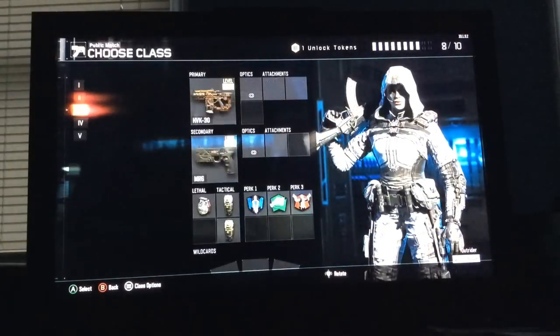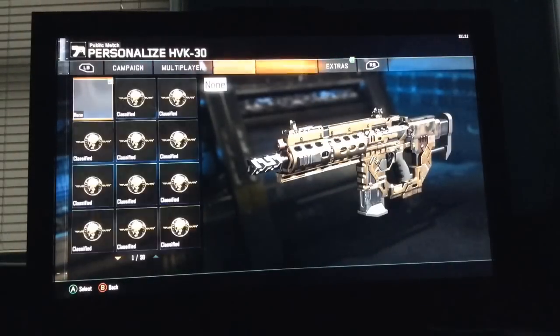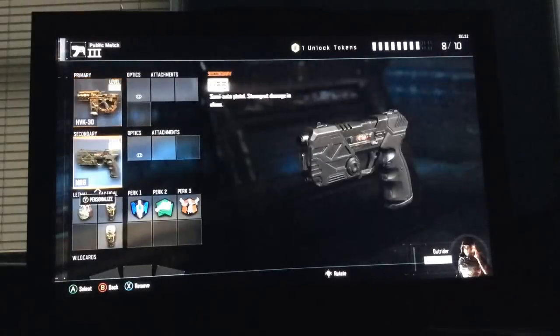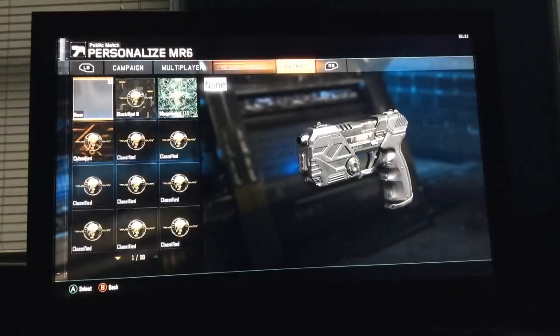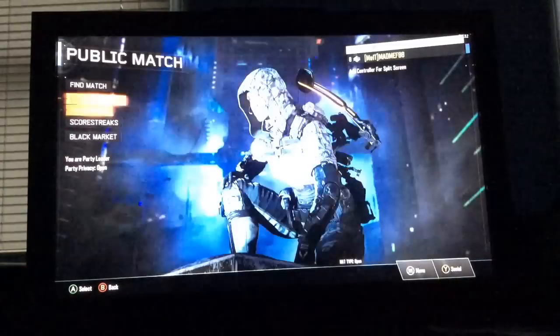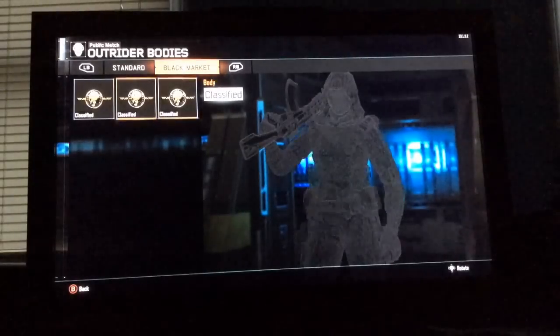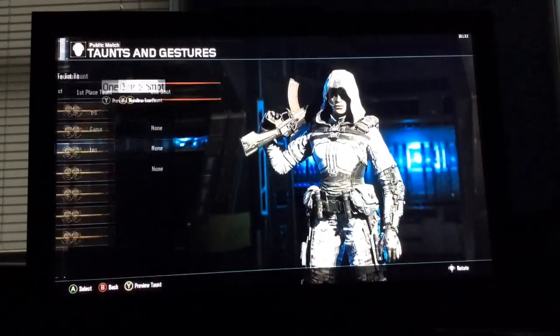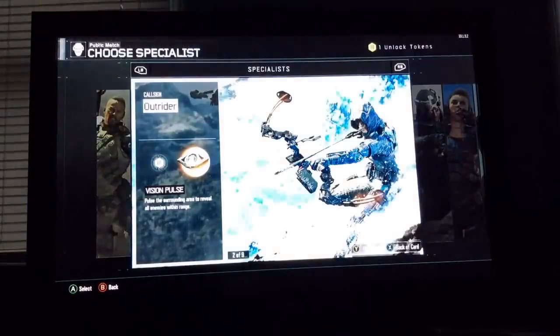What they do is you can get special camos — from the black market you can get all these things, I think they're specific to certain guns. You can get so many different things. You can get them for your specialist, you can get stuff for your specialist. Yeah, you can get so much cool stuff — you can get emblems.